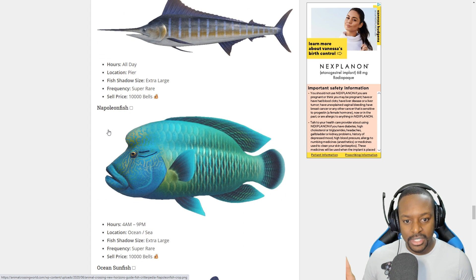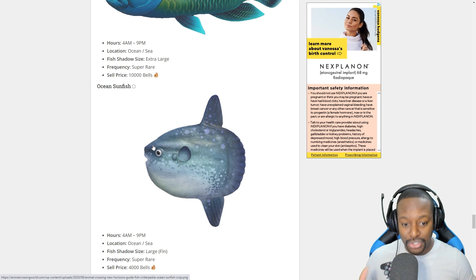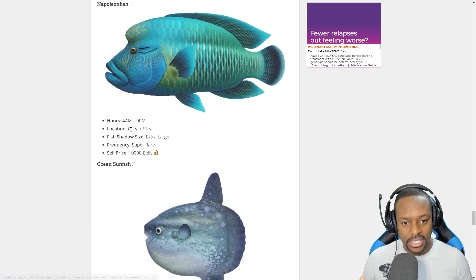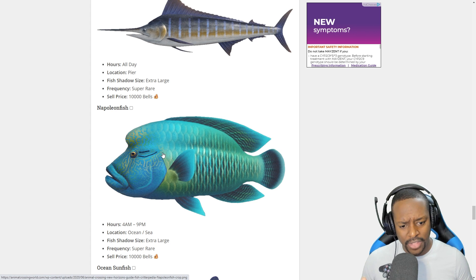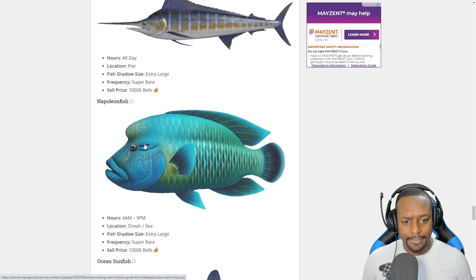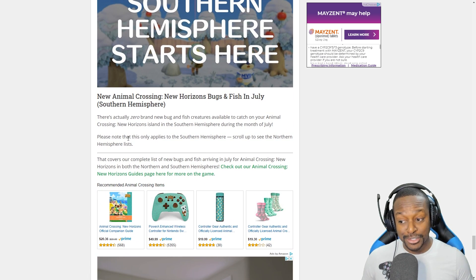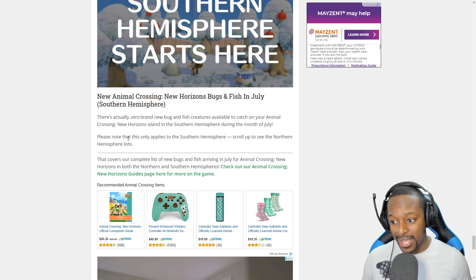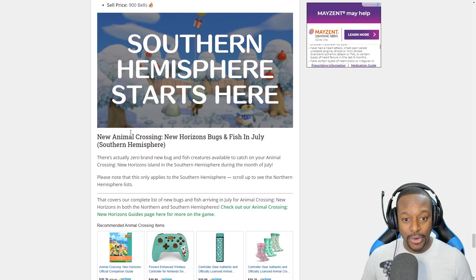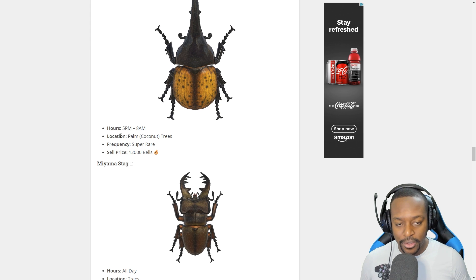Then we have some new fish as well. The Blue Marlin — I can't wait to catch this. The Giant Ocean Sunfish — this thing is huge — available from 4 a.m. to 9 p.m. in the sea for 4,000 bells. I think I may have already caught these, maybe in the Southern Hemisphere. We also have the Pufferfish and the Sweetfish. And there's nothing new in the Southern Hemisphere, unfortunately — but you guys can come to our islands and catch all these crazy bugs. We've gone through what they are, when, where, and how much they sell for.